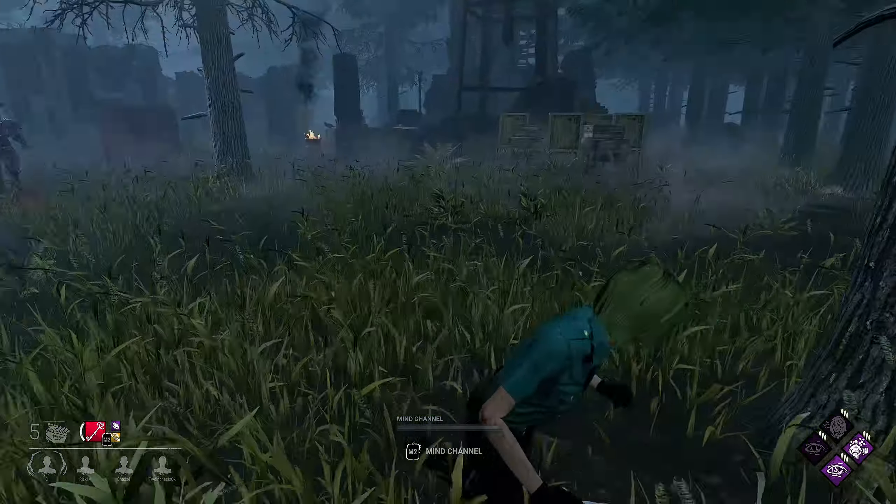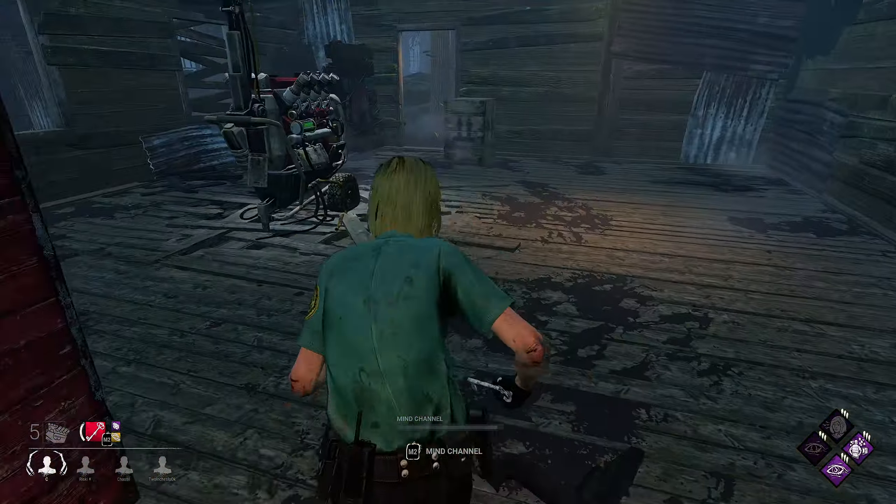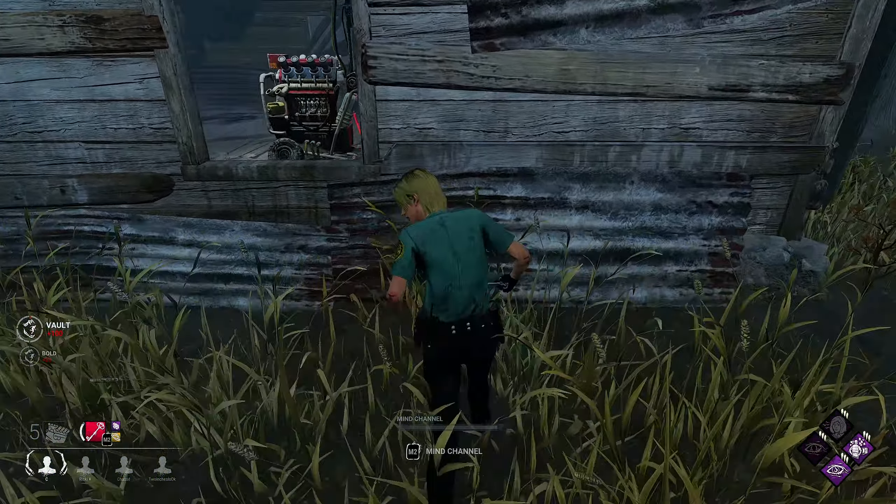Finally, Alerts so we can see where the killer breaks the pallet or if they kick a gen. And just to help with loops we're gonna use the skeleton key with blood amber so we can see the killer's aura at 32 meters, and prayer beads just to add a few more seconds onto that key. Alright, let's go find ourselves a killer.